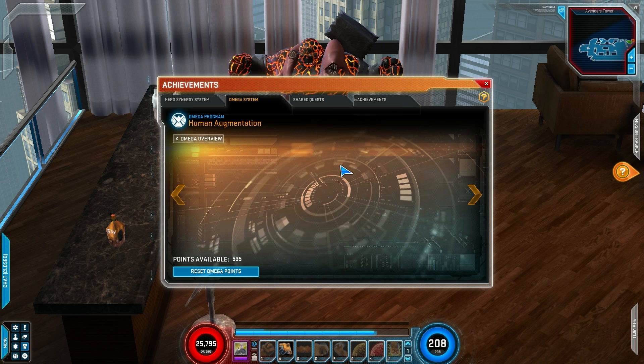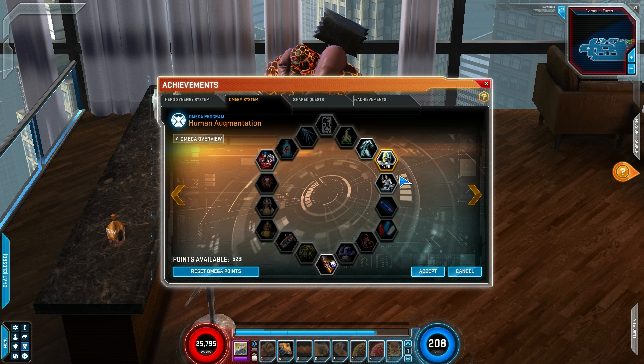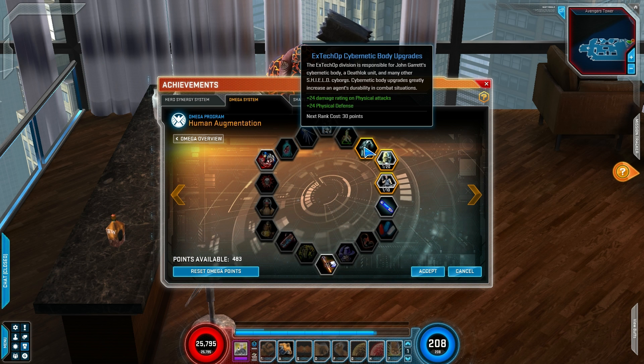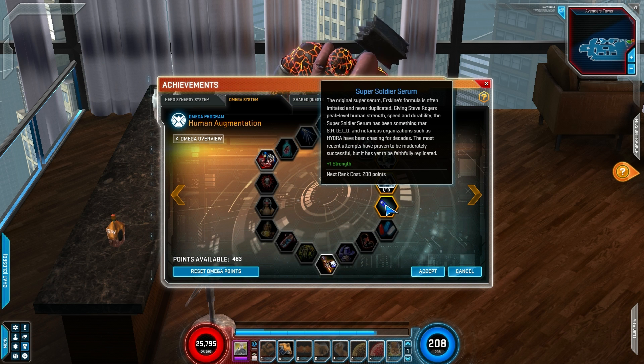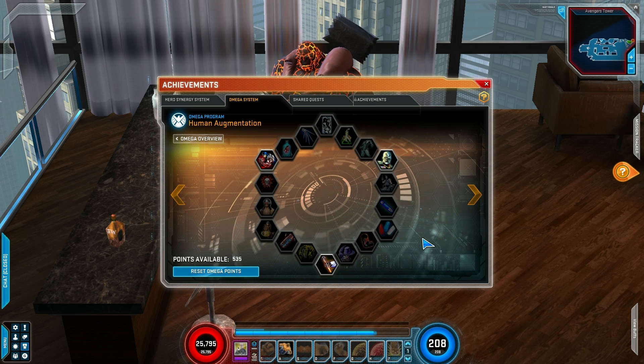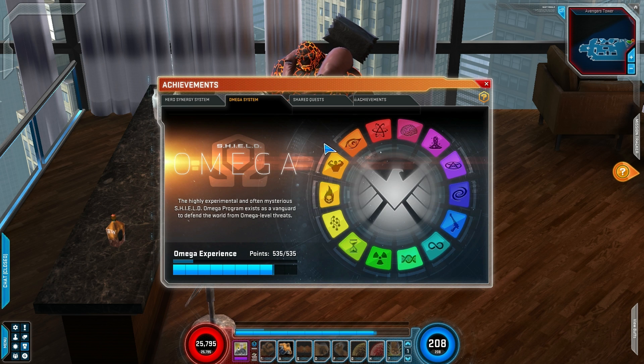Backing out of this tree and going into another one — you just click on a thing and everything touching it will light up. You can see different trees will have different main properties as well. Like, this tree right here adds a lot to physical damage — plus 12 rating on physical attacks, physical defense. And right here, plus strength. So you can also just flat out get stat points from the Omega System. I just got plus 2 strength from this, but I'm going to cancel that out.